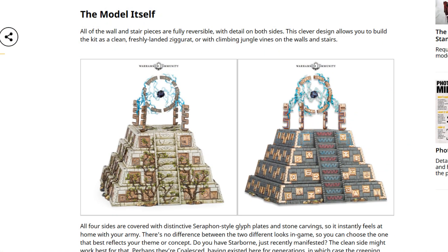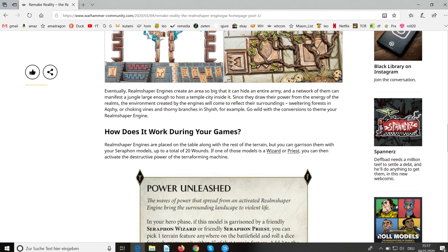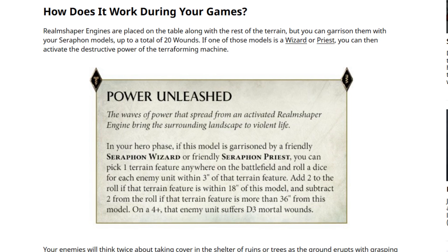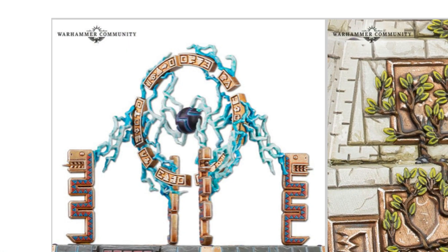We have these great pyramids — the ziggurats — and you have two different styles you can build them in, and they have some great abilities. One of them is you can shoot searing beams of energy to destroy units across the whole battlefield if they are within another terrain feature. On a 4+, you can cause D3 mortal wounds. You get a bonus if it's within 18 inches and a malus if it's more than 36 inches.